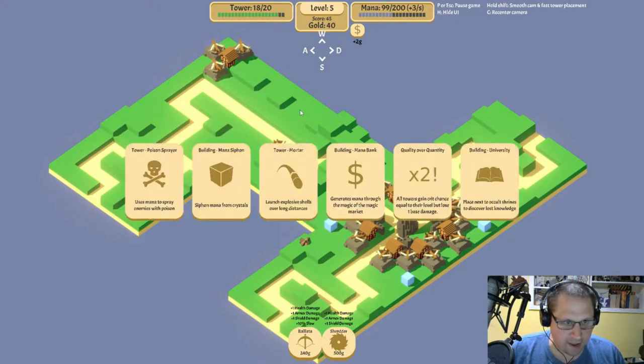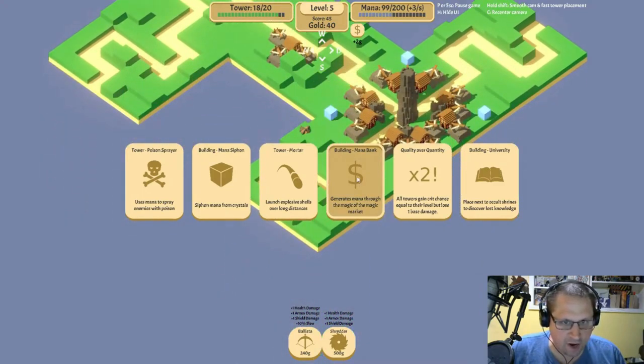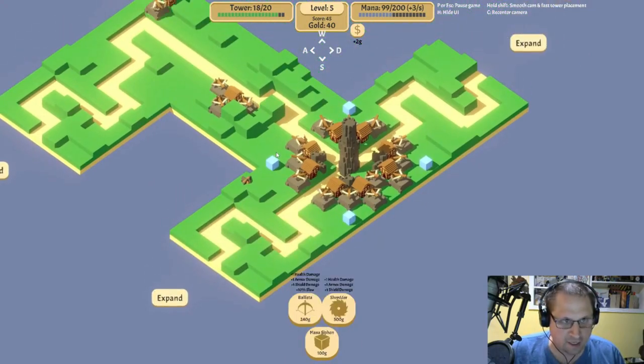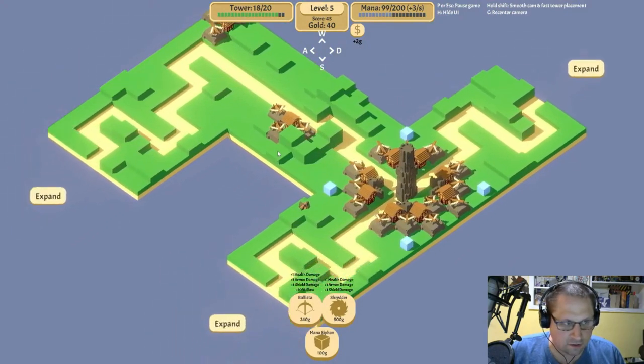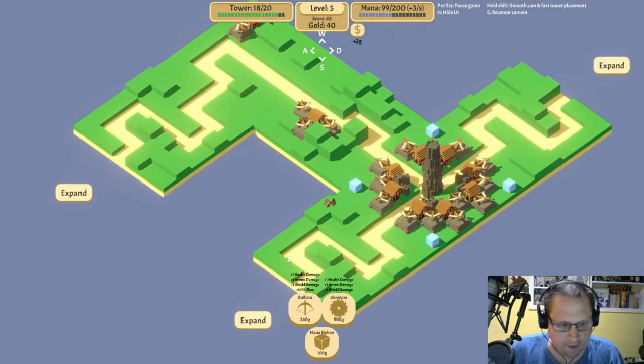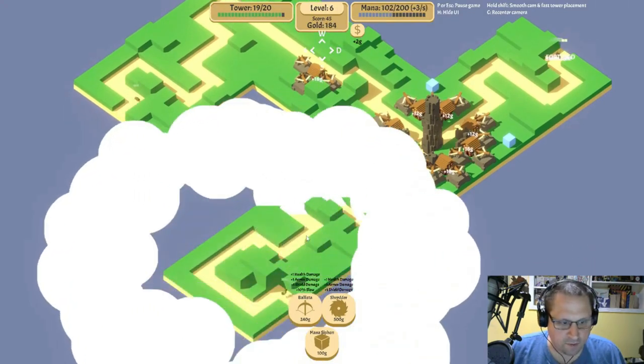Mana bank opens up options — we could also go mana siphon. We definitely have a way to unlock our mana this time around. Let's do mana siphon because it's less investment; we can more modularly expand ourselves and then get into a mana-intensive item. The shredder doesn't need it, but we can complement that with a tesla coil.